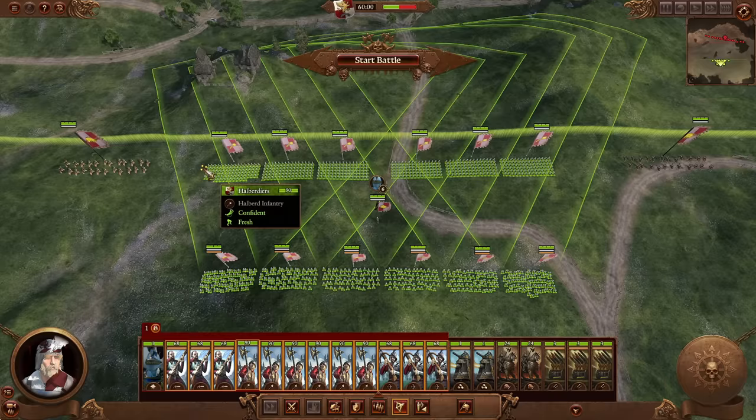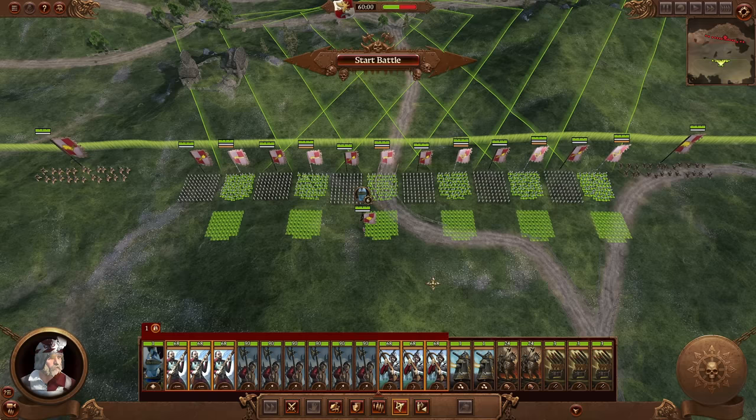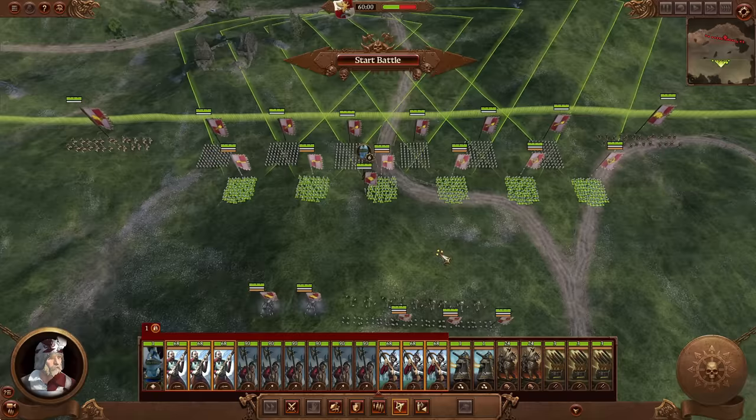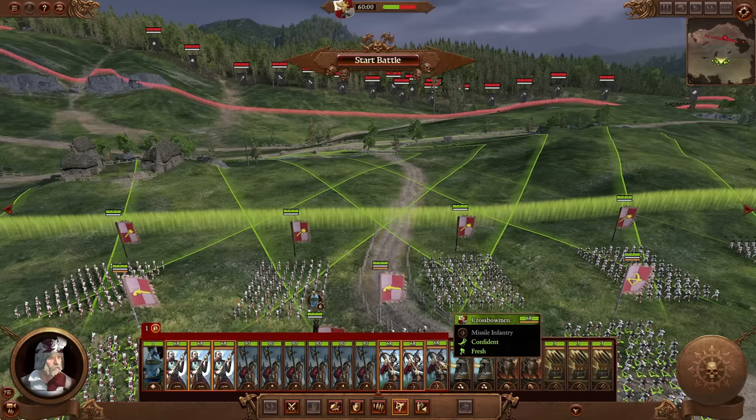Then double-click your ranged units, and Alt+Left Click drag them into position. You can place them in front or behind, but for the purposes of this video, I'll be placing them behind the front line. Set up your artillery in a third line to bombard the enemy and force them to come to you. Deploy your cavalry on the wings to deal with any flanking forces your opponent may have. Make sure your units are on guard mode so they don't chase anyone, and you're good to go.